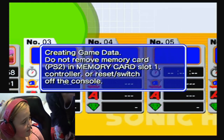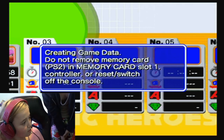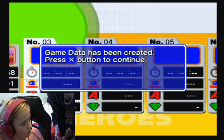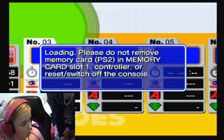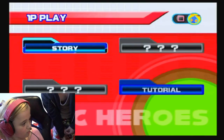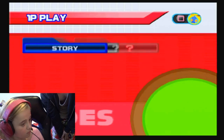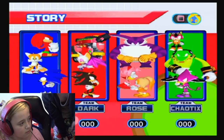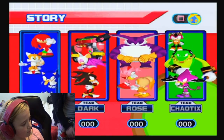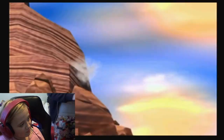Okay, we're just going to stop. It's just created game data. Exponent one, play story. Sonic — so all you have to do is beat this one level. You can skip the cutscene if you want.